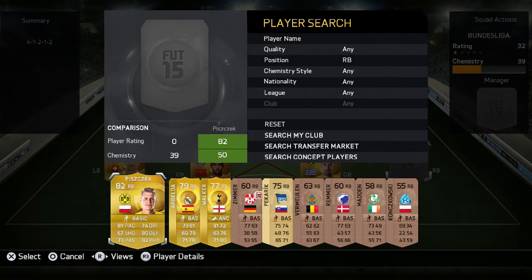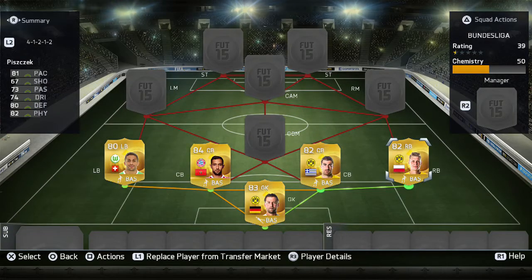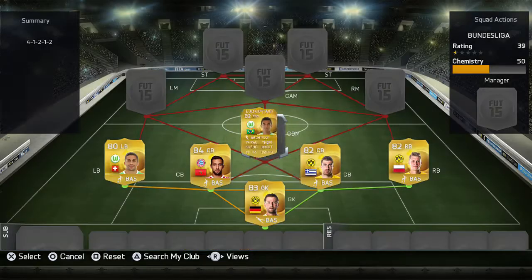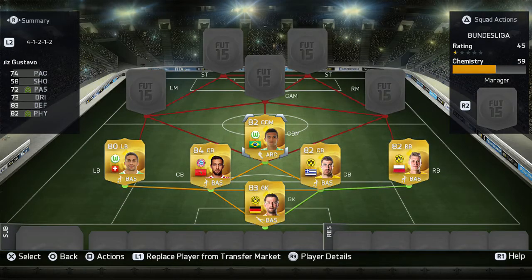Moving on to the right back, I went for Piszczek. I think he's the best right back in the Bundesliga — he has good pace, good defending, and good physical. For the centre defensive mid I went for Luis Gustavo. Just look at his stats — very good overall. You couldn't really ask for much more in a defensive mid.